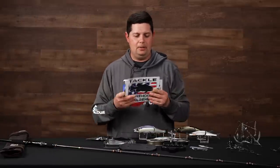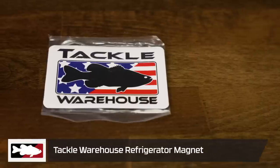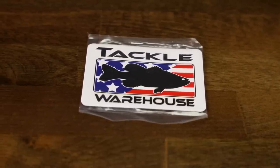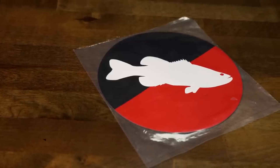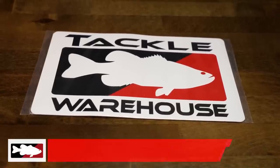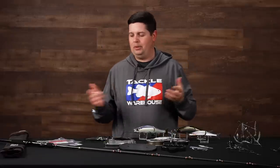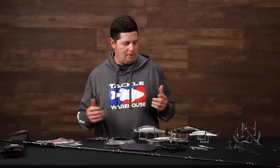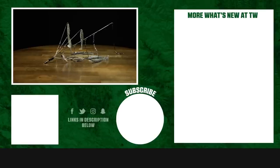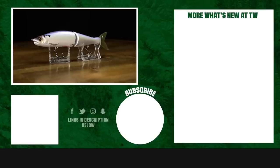Last up, some more TW exclusives — a whole new series of magnets. We've got small refrigerator magnets and larger vehicle magnets in round and square options with different designs. If you want TW magnets for your fridge in the garage or on your truck, we've got you covered. That wraps up today's episode of What's New at Tackle Warehouse. For more info or to purchase, click the link in the description below, hit like, and subscribe. Let us know in the comments which product you're most excited about.